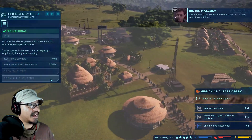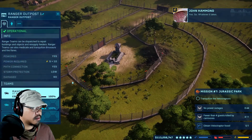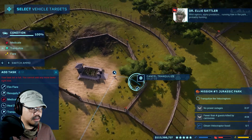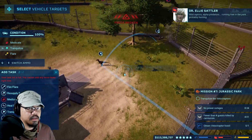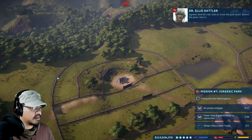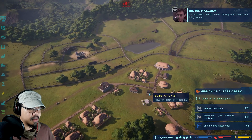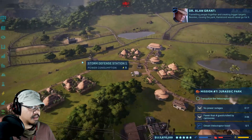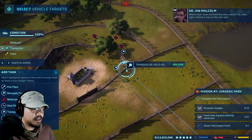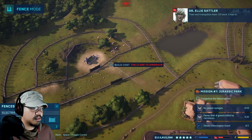In-game cutscene dialogue: we cannot open up the shelters — keep it to a minimum. There's one alpha predator, there's two in the park, probably hunting, and our guests are their most obvious prey. We can try and tranquilize them. Closing the park would only make things worse — funneling people together and creating bigger targets. Hammond would never close first. Then we'll tranquilize them — it'll work, it has to.